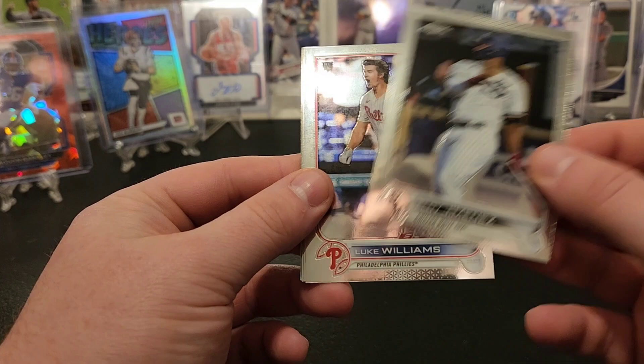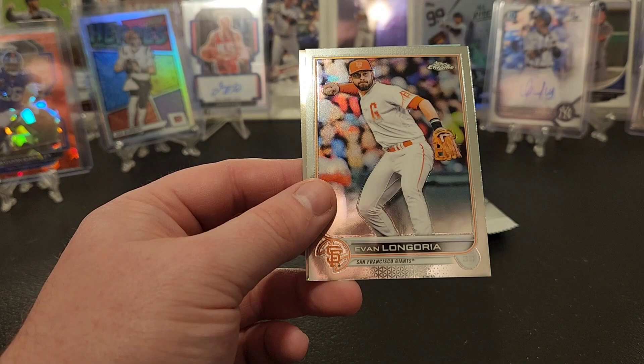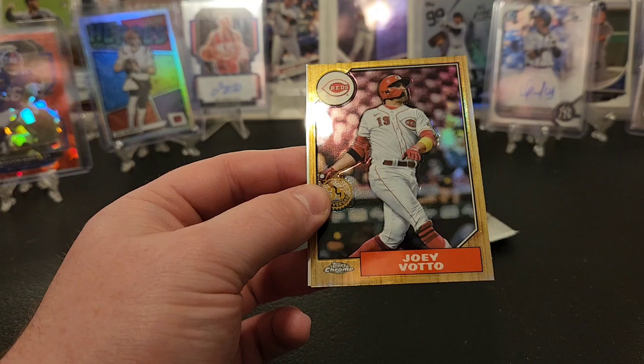Got Eloy, Luke Williams rookie, Jose Abreu, Evan Longoria, Josh Lowe on the sepia - I wish that was his teammate. Got Jed Lowry, Kyle Schwarber, Joey Votto on the 87 - I think we pulled him already too - Sal Perez. Last pack - any last pack mojo in here? Jeff McNeil, Freddie Freeman.